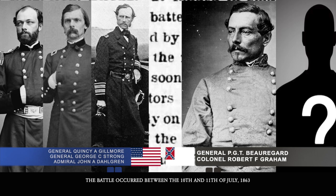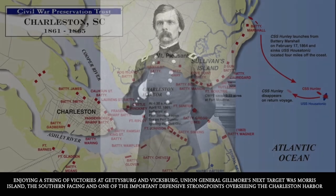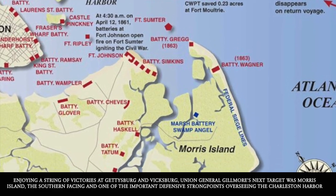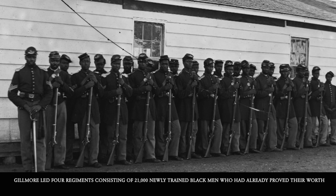The battle occurred between the 10th and 11th of July, 1863. Enjoying a string of victories at Gettysburg and Vicksburg, Union General Gilmore's next target was Morris Island — southern-facing and one of the most important defensive strongpoints overseeing Charleston Harbor itself. The Union chose Gilmore because of his engineering experience and his success in the April 1862 assault at Fort Pulaski. They believed if anyone could break the defenses, it would be General Gilmore. Gilmore led four regiments consisting of 21,000 newly trained Black men who had already proven their worth.